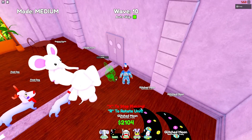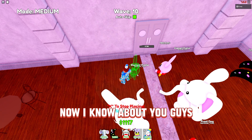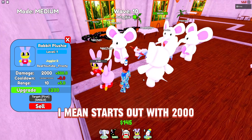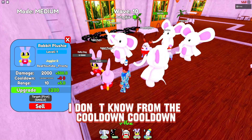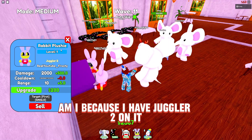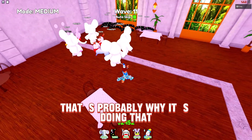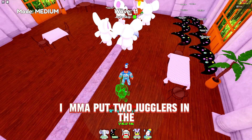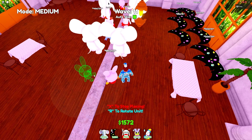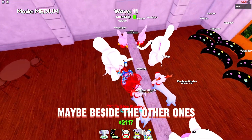I might put two rabbit plushies down because they're so small and easy to place. I love the rabbit plushies — they're OP. It starts at 2,000 damage. The cooldown looks high because I have Juggler 2 on it, but that's why it's doing that. I'll put two more rabbit plushies in the back — I think I've only got three down, so I'll put another one to the side.